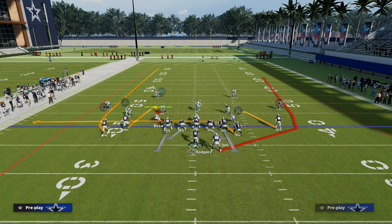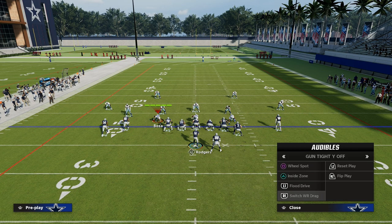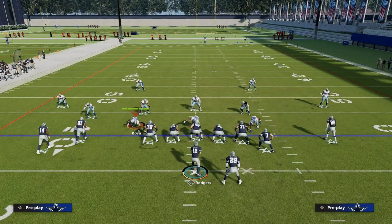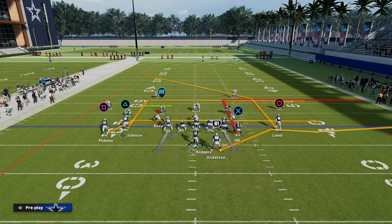That could be a couple of different things — we could go to Wheel Spot, Flood Drive, or Switch Wide Receiver Drag, which has a nice sharp corner route. But for my money, I think one of the best counterplays in Madden is Flood Drive, and we're going to turn this into a shallow cross style of concept.